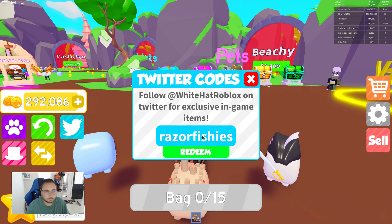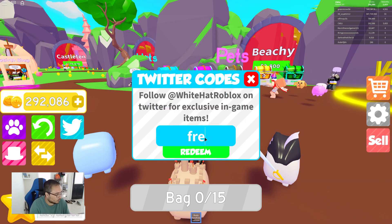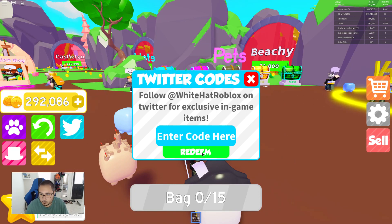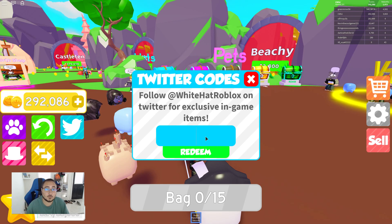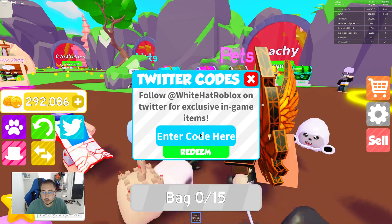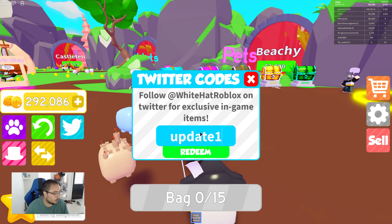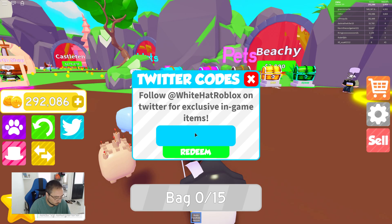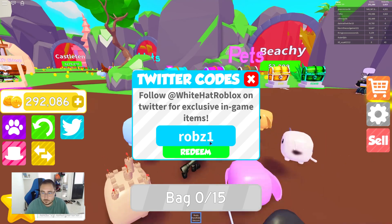The next code is 'razorfishes', which is supposed to give you 75 coins. 'Bright juice' gives you 75 coins as well. 'Free rebirth' gives you one free rebirth, which is very helpful especially when you're just starting out. 'The pump king' gives you 75 coins. 'Update 1' gives you 75 coins. 'Rob z1' gives you 75 coins.